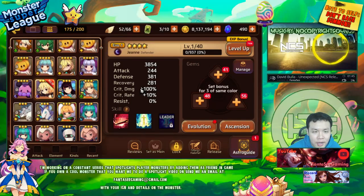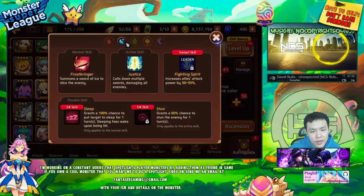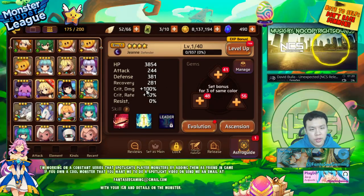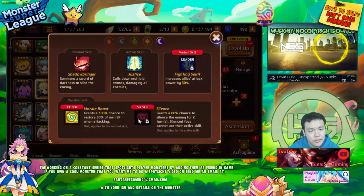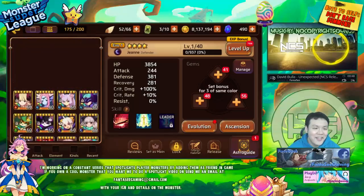Dark monsters have higher crit damage. If I could get a John as a leader this might actually be pretty good, but I don't think the Johns are all that good. The best one is probably the light one because she's an HP aggressor and light types have higher crits. The dark one is a dark morale booster which means she can hit pretty hard if you get her crit rate up, but her stats are weird because she's a defender type. She's a defender with morale boost and silence, and silence isn't all that useful either. I hate to say this but she's bad - that's my conclusion.